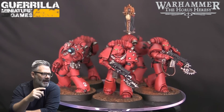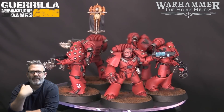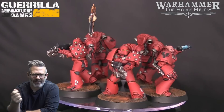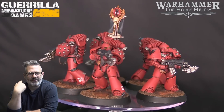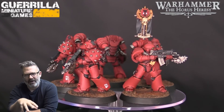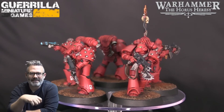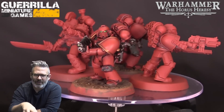I chose Blood Angels and started painting them up. I'm happy with the scheme. I used Mephiston Red spray as a base tone, some washes to pick up the details, then highlighted with Baal Red — it's a dry paint actually, but I just thinned it down. I used Corvus Black for the weapon casings, Leadbelcher for all the metallics, and just various washes and highlights after that.